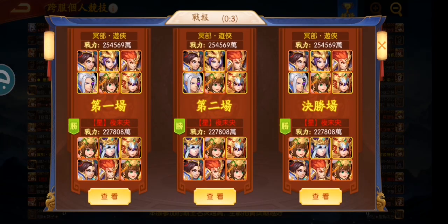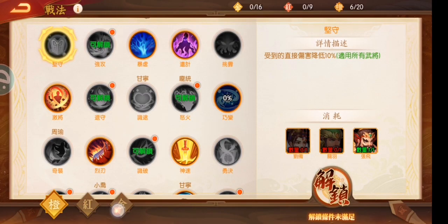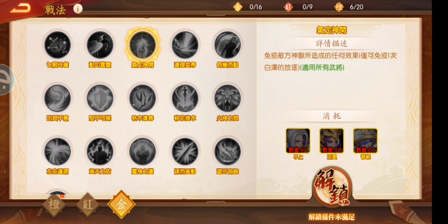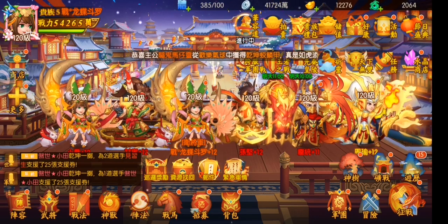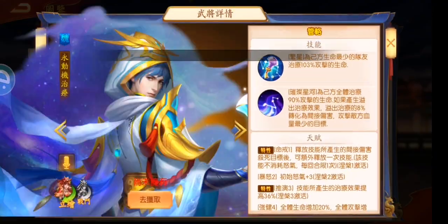That tactic you need to unlock using golden heroes. It's this one right here — the Sun — and this one. We already have these two, and this guy is the generation golden hero of Nation Way.